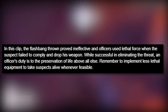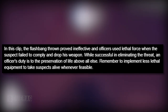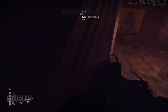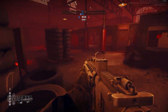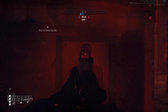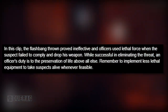The newsletter text explains: 'In this clip the flashbang thrown proves ineffective, and officers use lethal force when the suspect failed to comply and drop his weapon. While successful in eliminating the threat, an officer's duty is to the preservation of life above all else.' You're supposed to be someone who arrests people and brings them to justice — you're not Rambo. Of course there will be people who just shoot everybody anyway, but if you want those points and to get to the next mission, you have to follow the rules.